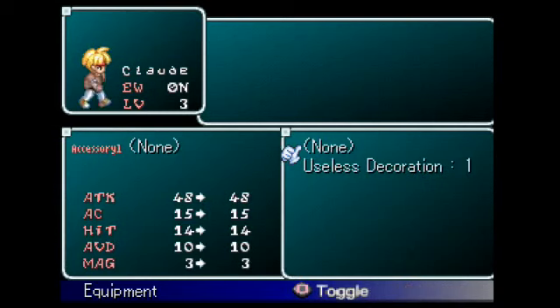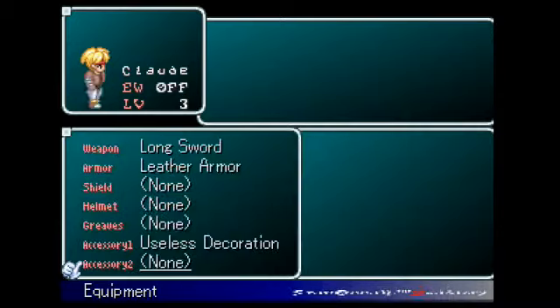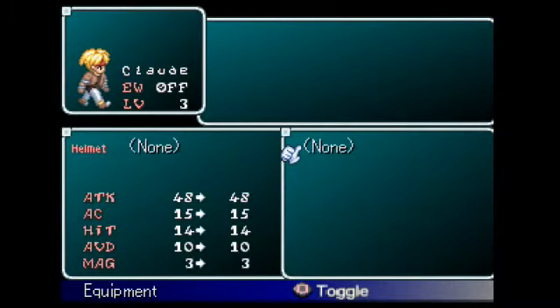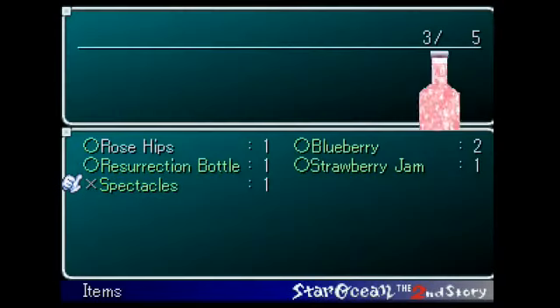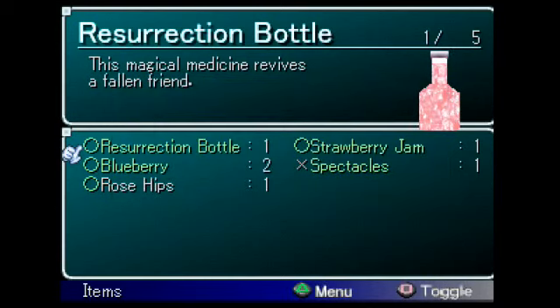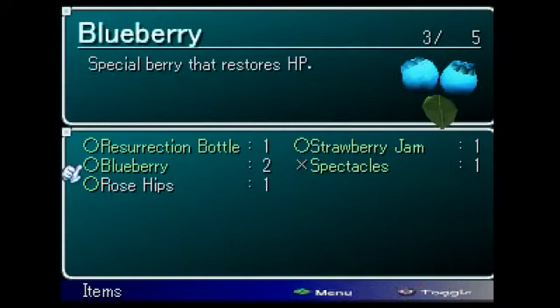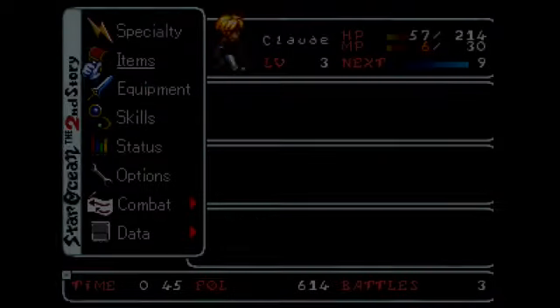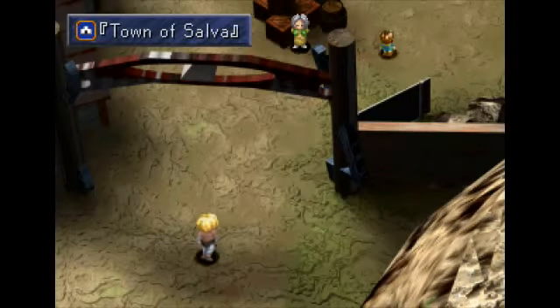We'll equip the useless spectacles. Oh, I thought — can I not equip it? Oh, there we go. Useless decoration. I don't really know what it does. We'll probably just heal the village, so there's not really a point to use that item. We'll just go heal here.